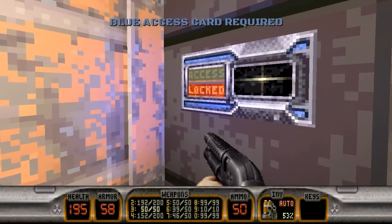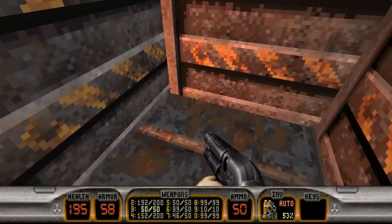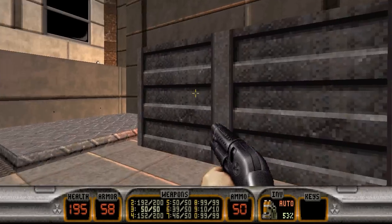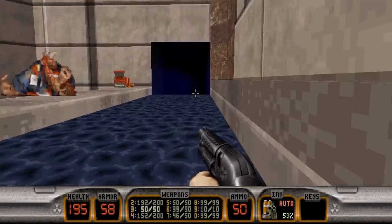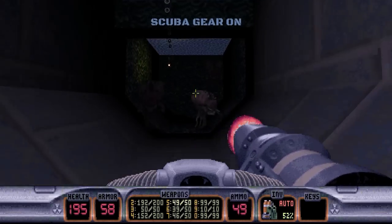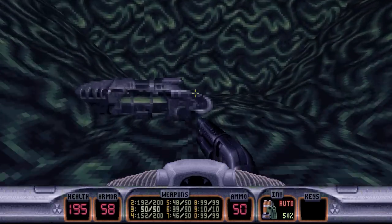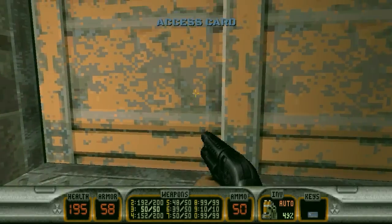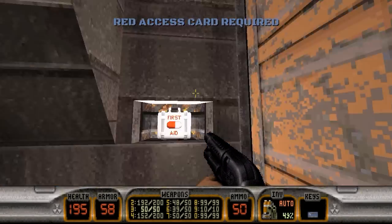Down here, we need the blue key to get through this door. Nothing in the dumpster, but anyway, the blue key to get through that door. We'll just jump up here and ride the stream on down. Jump into the water. Yeah, get rid of the octobrains. You can swim up here and grab the blue key, but we need the red key to get past this door.